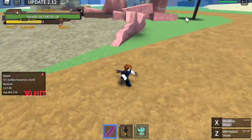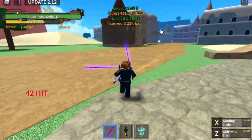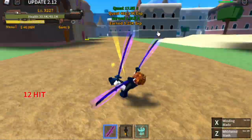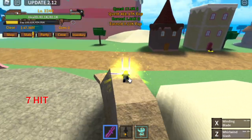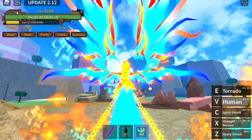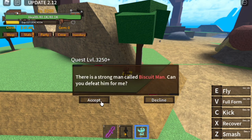I'll show you the broken wall later. Level up here until you reach level 3250 — only 25 levels, and it really is easy. Here guys, this is what I'm telling you — on top of this wall, there you go, easy. After that, just head to this mountain and you can start defeating the biscuit man for the 3250 quest.